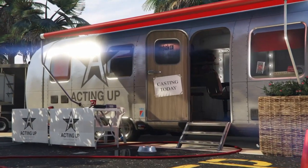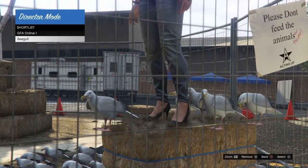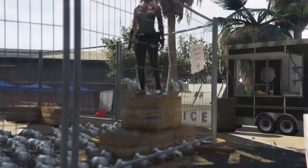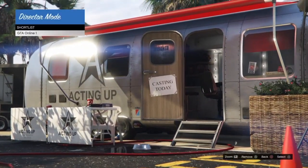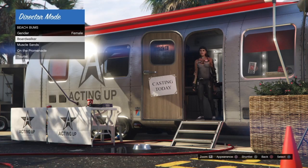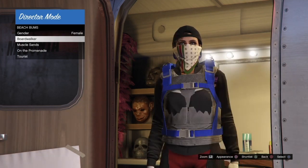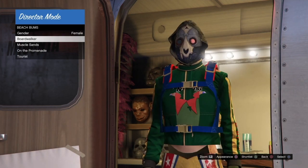Once the birds finish duplicating, your GTA Online character will spawn on the hay. From there, delete the bird by pressing Triangle, press Circle to go back, then go into Actors > Beach Bums and press Square to look through random modded outfits.